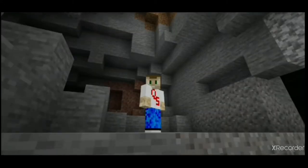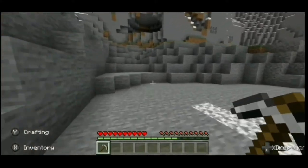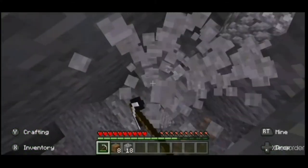Before we begin caving, the first thing we need to know is how to find caves. You can find cave entrances in the sides of hills and mountains. You can also find large craters that lead to caves, or you could happen to just mine into one.